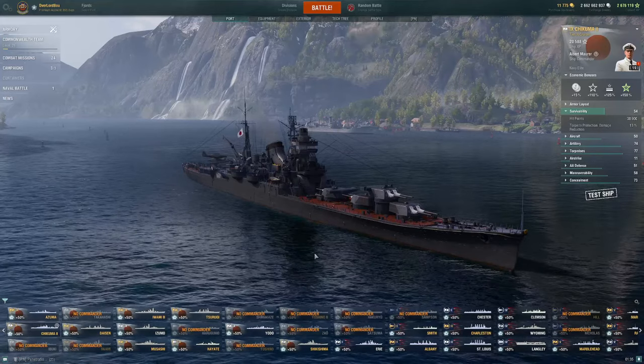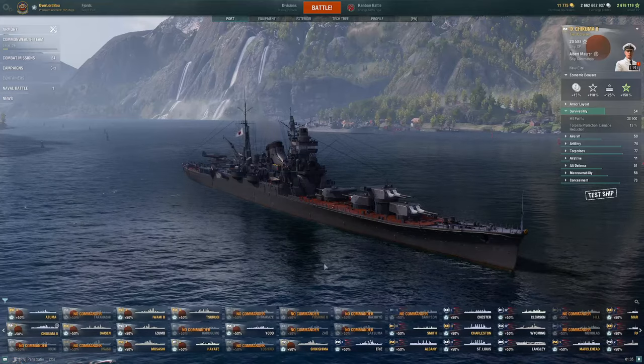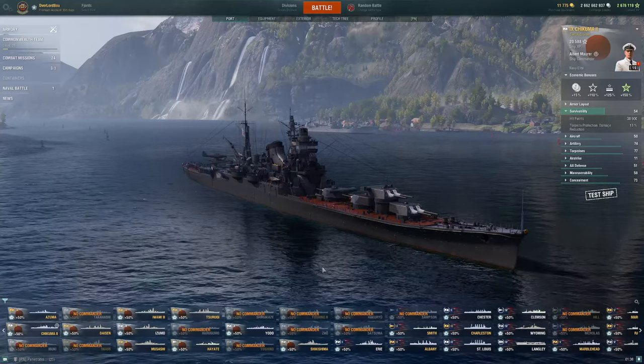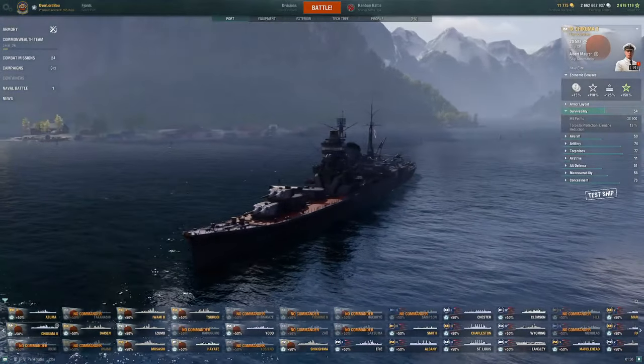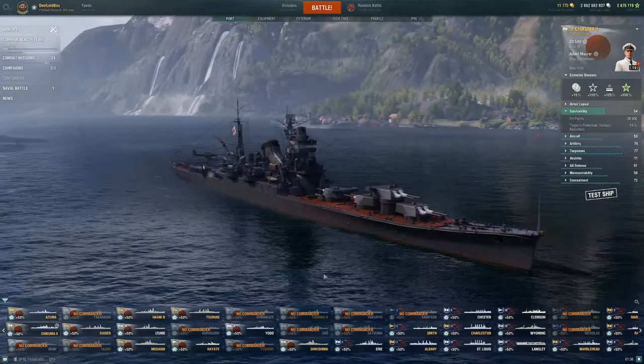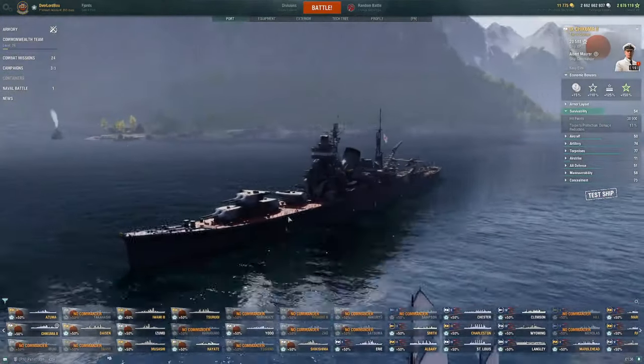Hello and welcome back. This is Overlord Beau. Today I'll be covering the upcoming Tier 9 Japanese hybrid cruiser, the Chikuma 2. Chikuma 2 is going to be the first Tier 9 hybrid being introduced into World of Warships, so let's get started on a few ship stats.